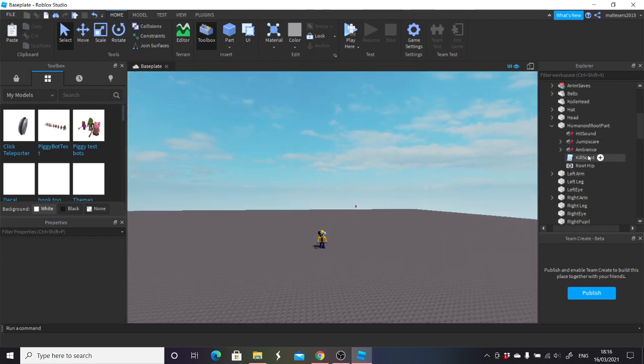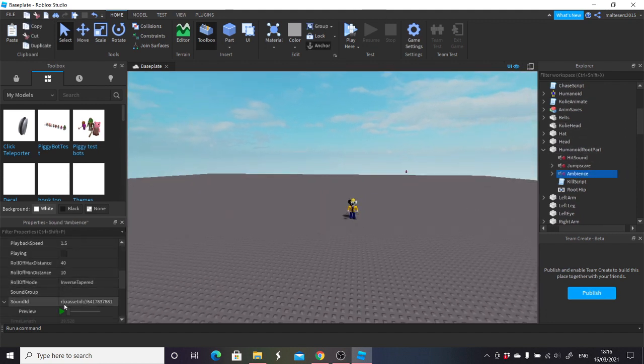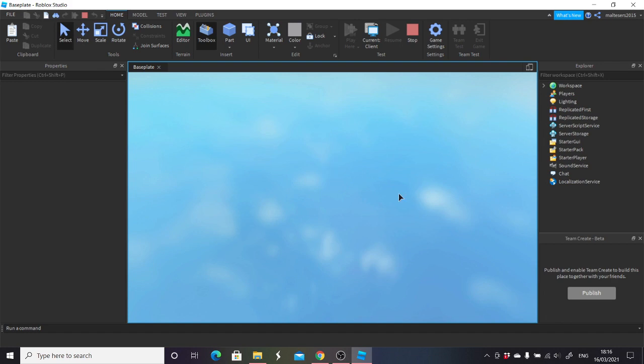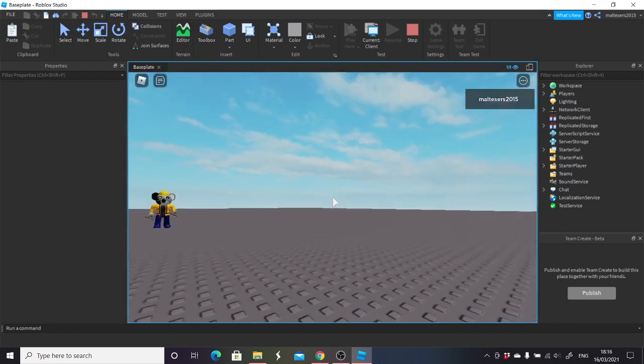I believe we're done. Hit sound, jumpscare, ambience — all there. Just make sure the ambience is playing and I'm also going to make sure the volume is on 60 so it's a bit more — and make sure that sound is up a little bit so it's louder. If my voice sounds really deep or croaky, it's because I've just had a cold and I think I'm just getting over it now.